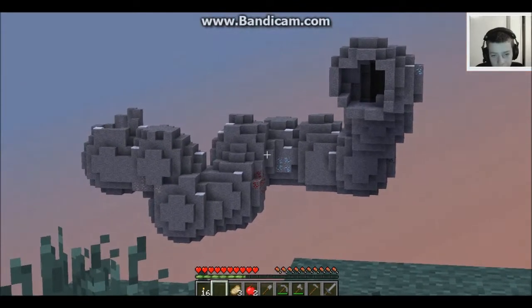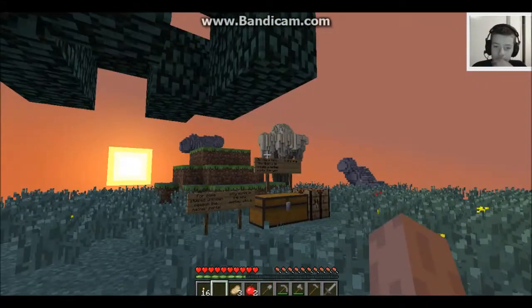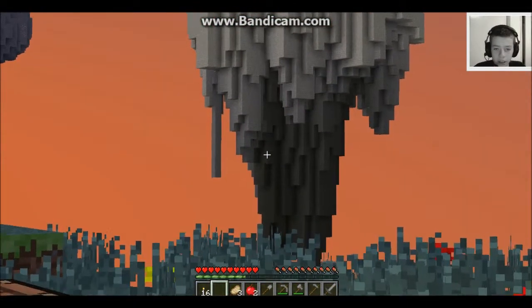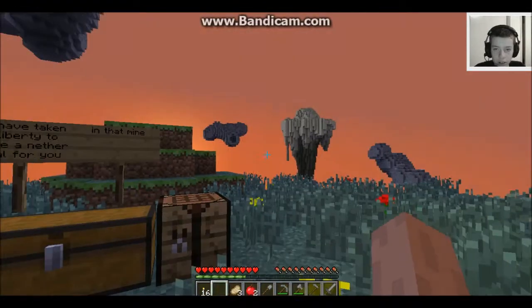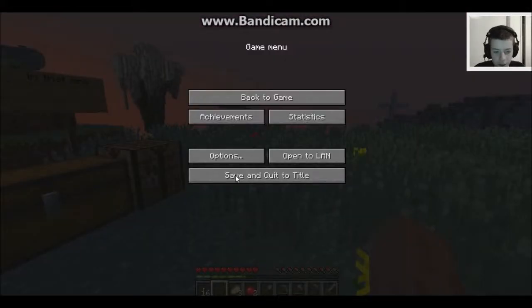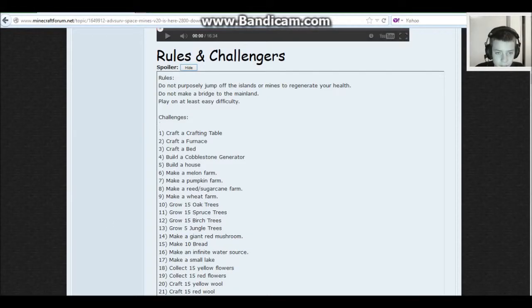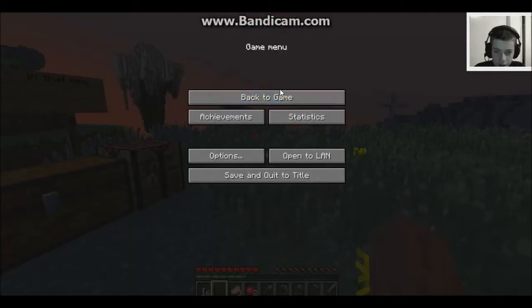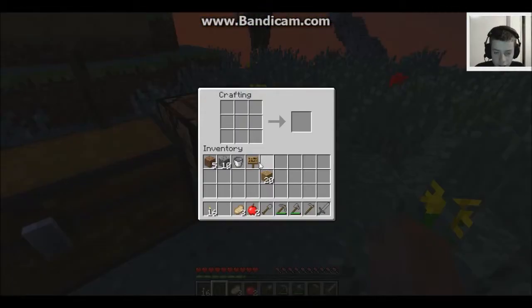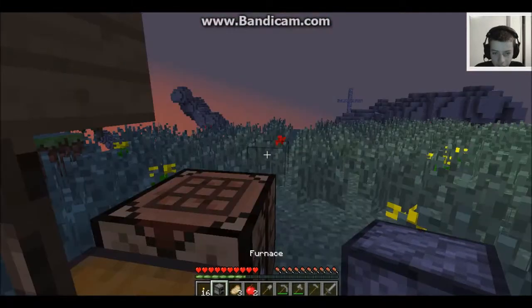Wait — are those diamond arrows upside down? First thing we do: I made a crafting table. What else? Craft a furnace. Got it — so we're crafting a furnace.